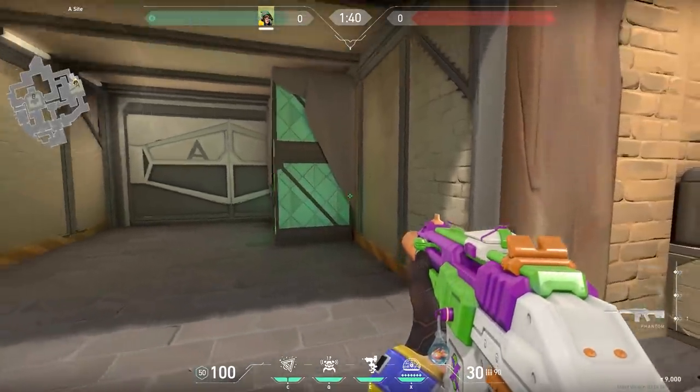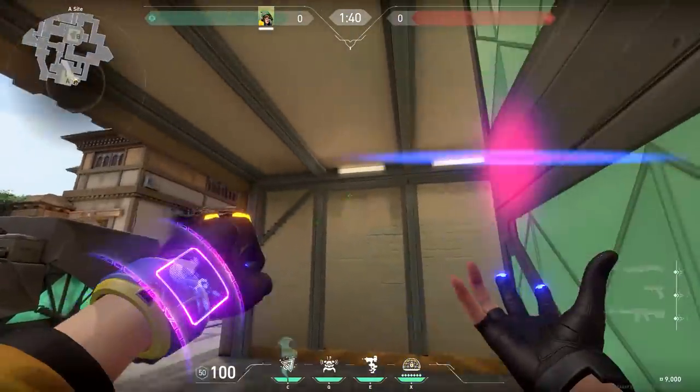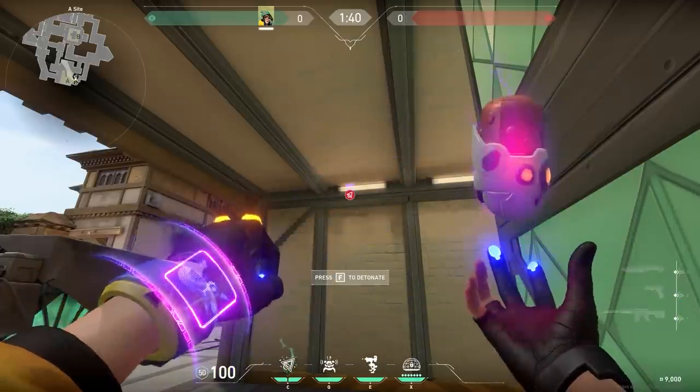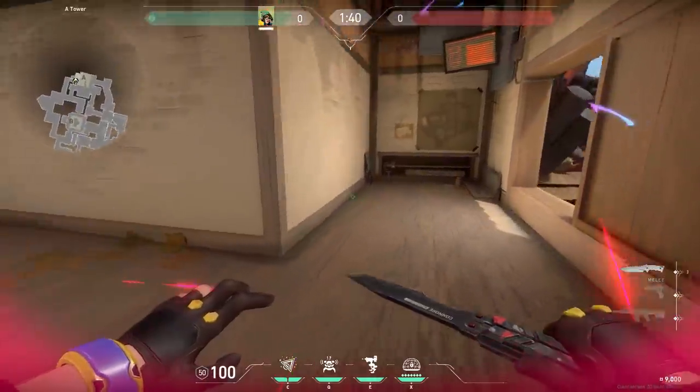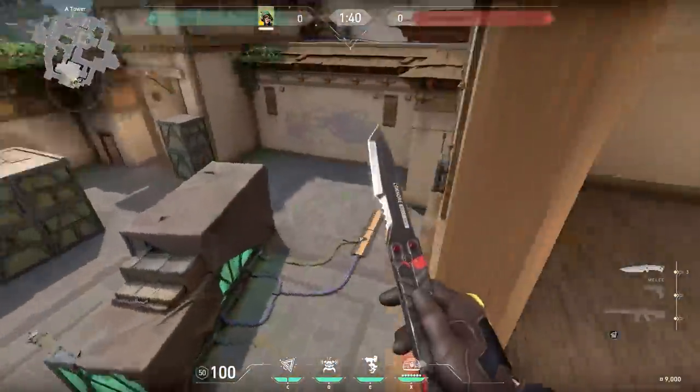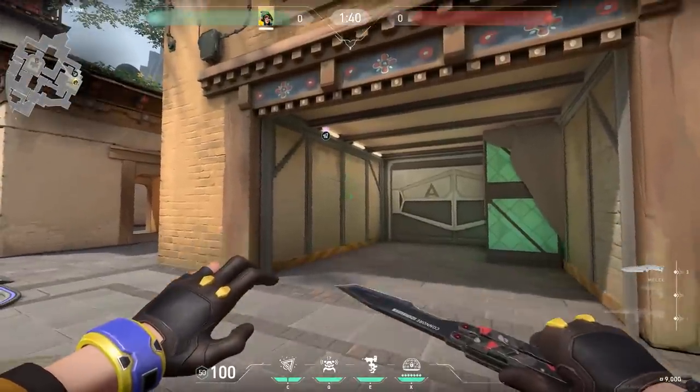Here's an easy nanoswarm lineup with Killjoy. If you are standing in hell, stand against this box. Then aim a little bit below the lamp and throw your nanoswarm. Your nanoswarm will land in between the lamp and the ceiling. This can save a nice amount of time, or the enemies will have to jump to the other side of the nanoswarm and maybe your teammates can kill them when they fully peek in the window.